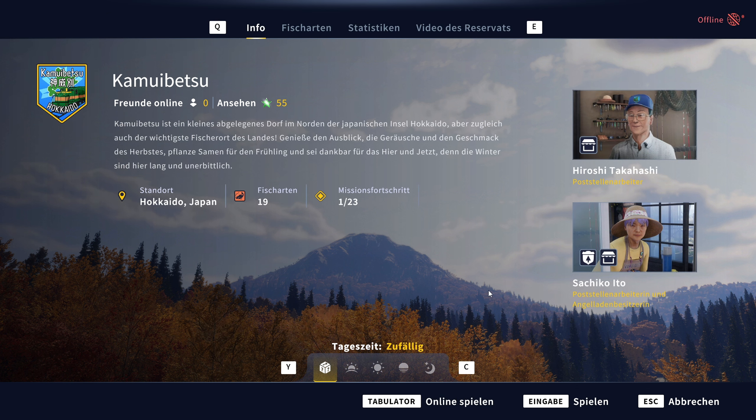So, die Karte. Ansprechpartner sind dort Hiroshi Takahashi, Poststellenarbeiter, der aber auch im Laden mit der Sahiko ist – Poststellenarbeiterin und Angelladenbesitzerin. Die beiden führen ständig einen Dialog in dem Laden. Das haben sie auch mega gut hinbekommen. Die Dialoge klingen schon sehr lustig: er fragt was, sie versteht das falsch, und er fragt wieder zurück. Dieser Dialog ist wirklich gut gelungen.